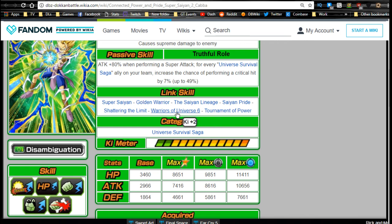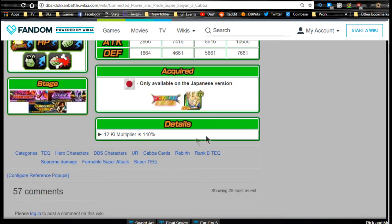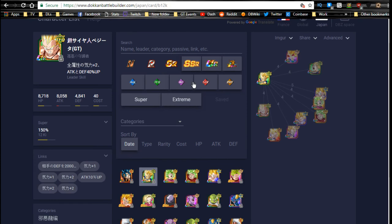His category is Universe Survival Saga, which is very useful. Base dupe system stats: HP 8651, attack 7416, defense 4661. I don't recommend dupe system for free-to-play units since they don't get many buffs from it. He has a 12-key multiplier of 140%.